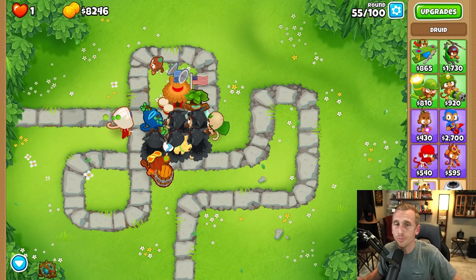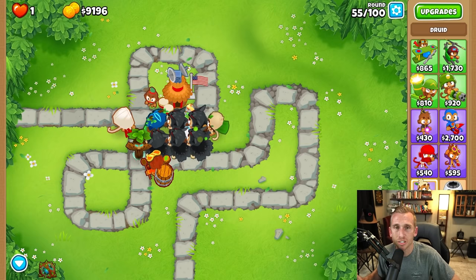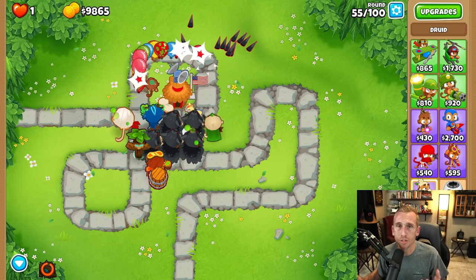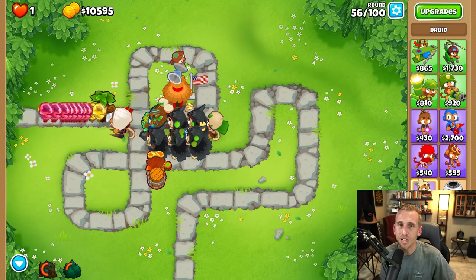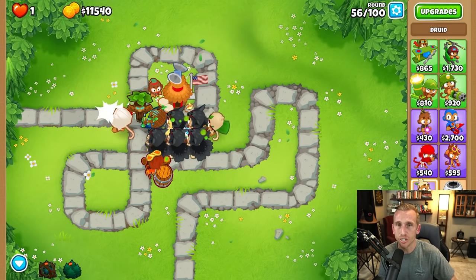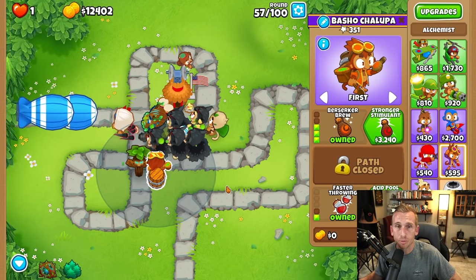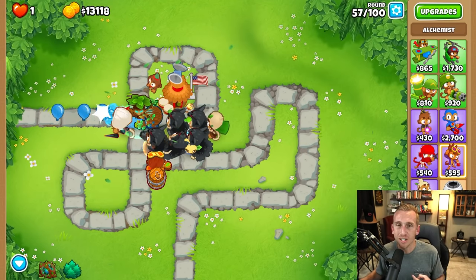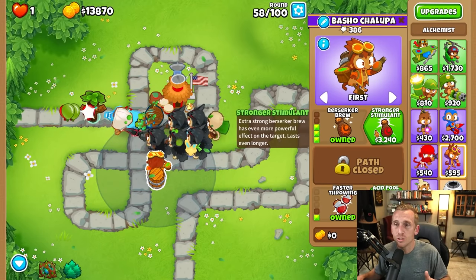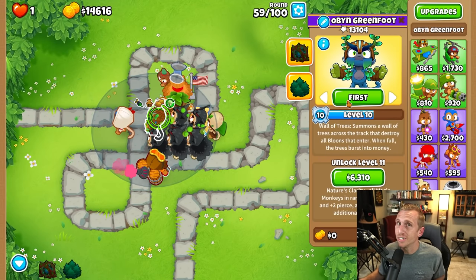Round 55 poses a problem on some maps. There are four ceramic rushes and on that fourth one it can be a little overwhelming depending on the map and how much time you have to hit the bloons, so you're always going to want to throw your bramble down to help a little. Maps like Bazaar are going to be tough for round 55 because you don't have much room to hit them. You can upgrade to Stronger Stimulant if brambles aren't working — we are going to do that a little bit later. We're going to go for Stronger Stimulant before we get our Avatar of Wrath just because it makes it easier, so let's grab that Stronger Stimulant and it's going to make everything pretty chill for a while.